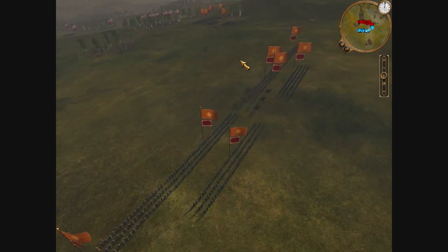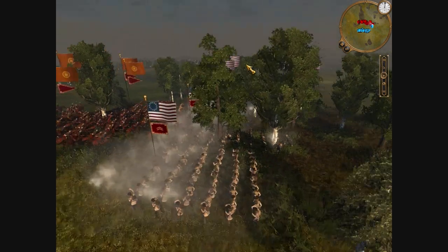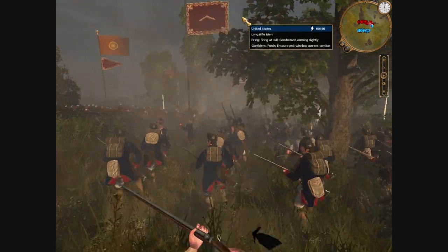My opponent's going for a cavalry charge — hit cavalry up here on the very right, five squadrons of cavalry. And he's charging my guys in the forest here, so let's see how my guys do against this cavalry smash.